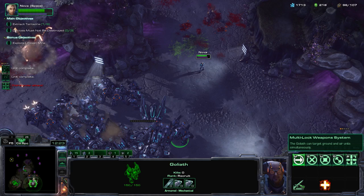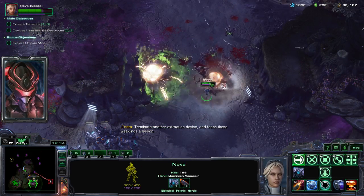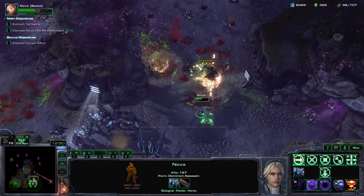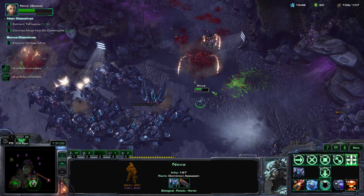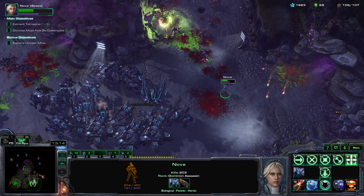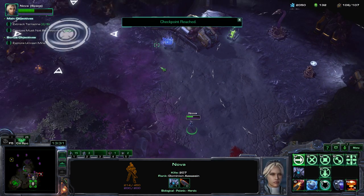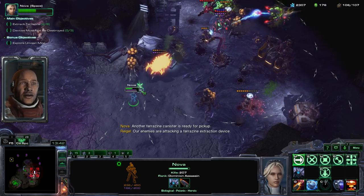The Goliaths are automatically given the multi-lock system, which lets them attack both air and ground, and the tanks do less damage to enemies. These tanks are more than sufficient. As soon as they get over there and start attacking the next Terrazine geyser, that's the route I take — whichever one they come after. Another Terrazine canister is ready for pickup. Our enemies are attacking a Terrazine extraction device — now we're ready to go!